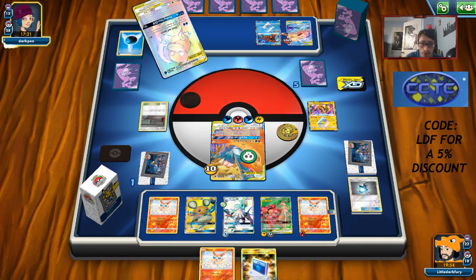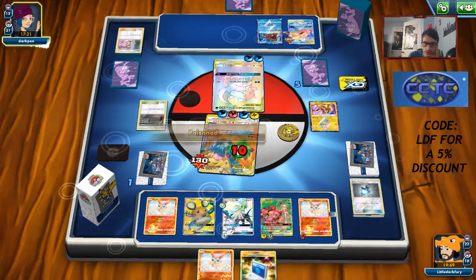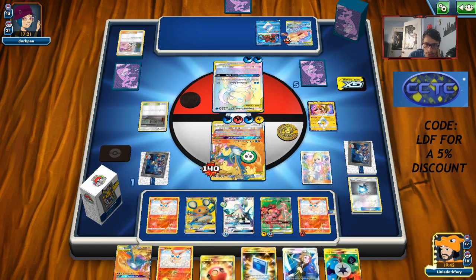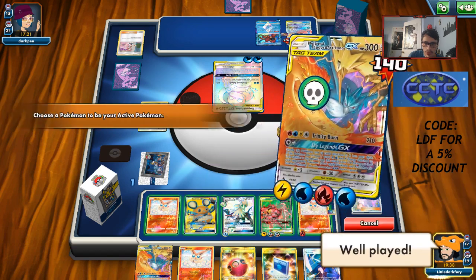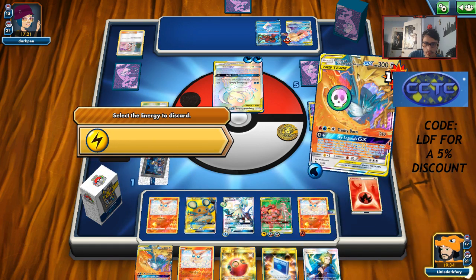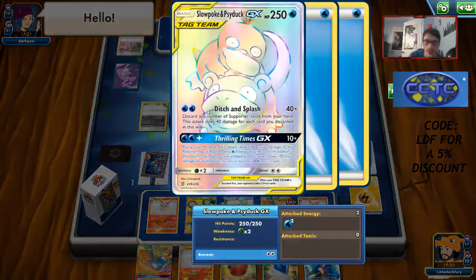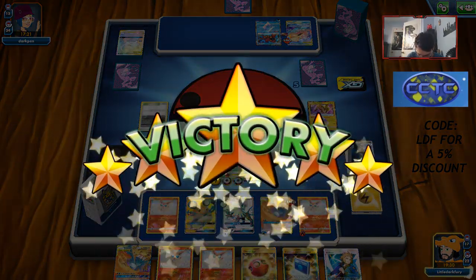Chat: pulled a Shiina Nagadel GX — nice, that could go for a lot of money in the future. Can we just draw the Unity Energy so we can wrap this game up? This is a long drawn out game. Unity — that's game! Sadly we have to retreat but that was fun. At least don't be weak to Lightning. That was a pretty long and drawn out game — I do not regret having Buzzwole in the deck.